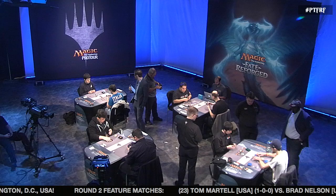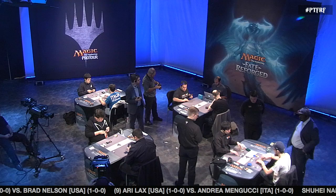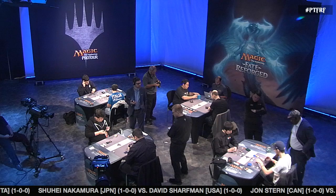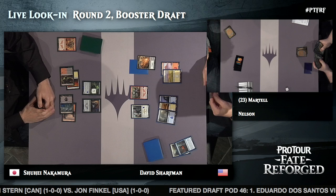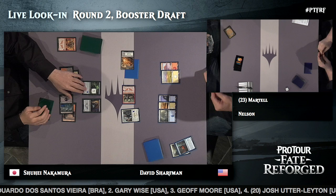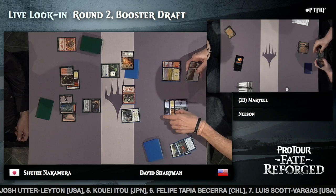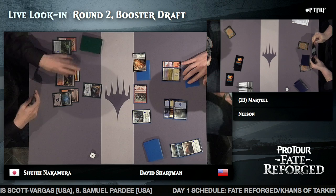Welcome back to the feature match area. We're going to peek in on John Stern versus Pro Tour Hall of Famer Jon Finkel — but they're shuffling up. So we go to table C: another Pro Tour Hall of Famer, Shuhei Nakamura, playing against Pro Tour champion David Sharfman. Shuhei is up a game and we pick up the action in game two. It's 18 to 20 with Sharfman at the advantage. He pushes in with a Morph, a Dragon Bell Monk, and Mardu Warshriekers — Sharfman on full Jeskai, Shuhei on Mardu. A Sandblast takes down the Hooded Assassin.